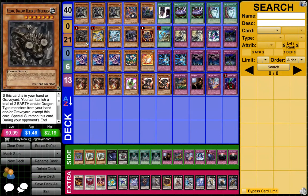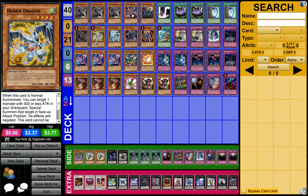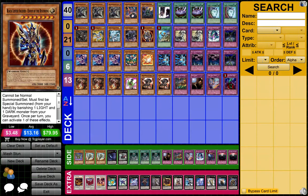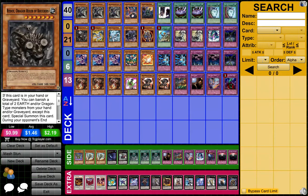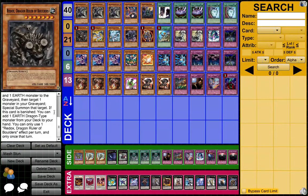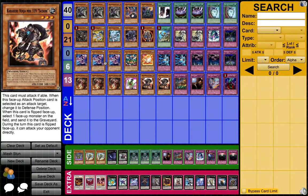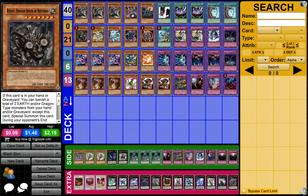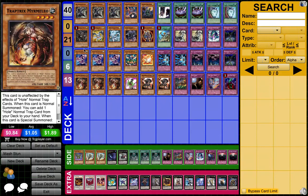Next we got the Chaos-ish part: one Redox, one Debris, one White Dragon Ninja, one Dark Simorgh, and one BLS — basically all boss monsters. Redox, because of the pseudo Monster Reborn effect, and it's a 3000-attack wall anytime you want. Most likely you're gonna get at least two Earths in the grave when you get Redox.